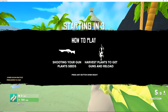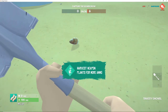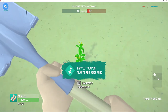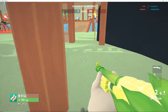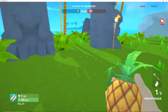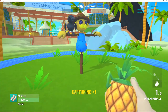This is a supported game. So how to play - shooting your gun plants seeds. Okay, harvest plants to get guns, to reload. Oh we ran out of ammo already, are you kidding me? We harvest this - apparently not. How do you harvest? Eat to harvest. Okay, I don't know how to get these things, we need some plants. Can I get this plant? Okay, we got a pineapple grenade, are you kidding me!